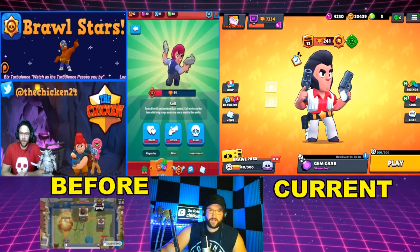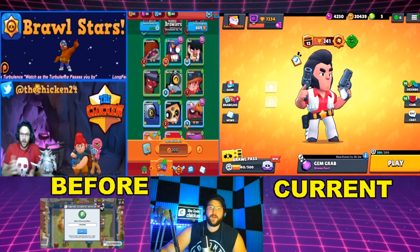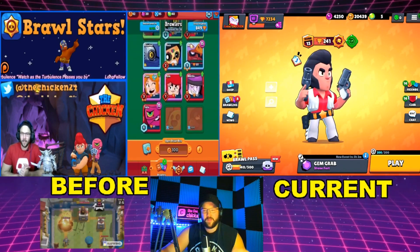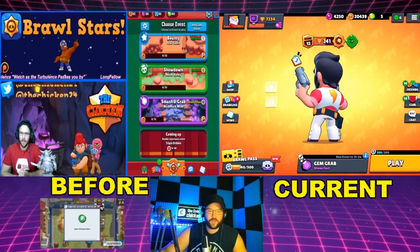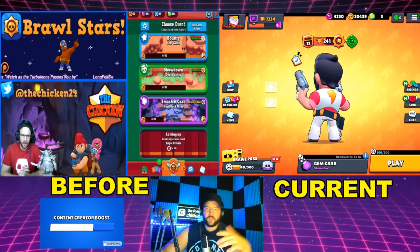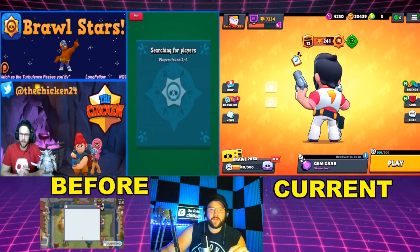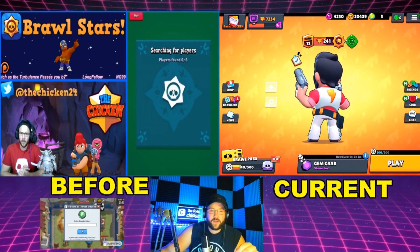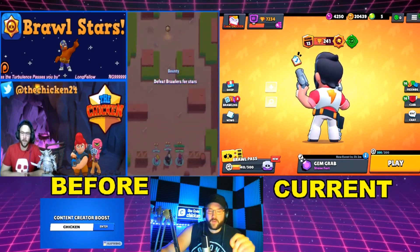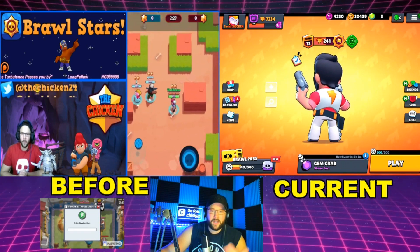Later on, his reload time was increased back to 1.5 seconds from 1.25 seconds. People who had been playing Colt for a while — it was starting to look like Mr. Colt was a little bit OP, so they started to bring him back down. That plays into usage rates because everyone was using him since they already had him. His main attack range was also decreased, first in 2017, and that was the end of the changes for 2017.